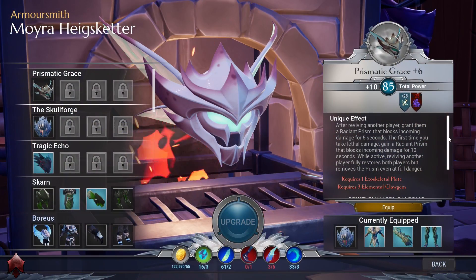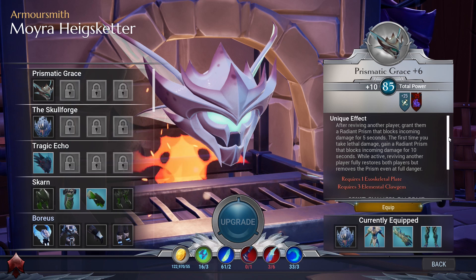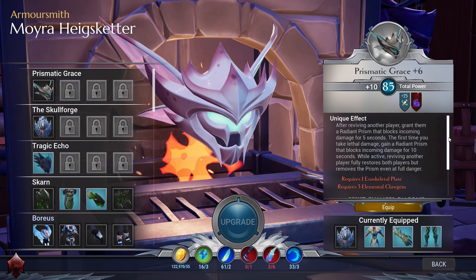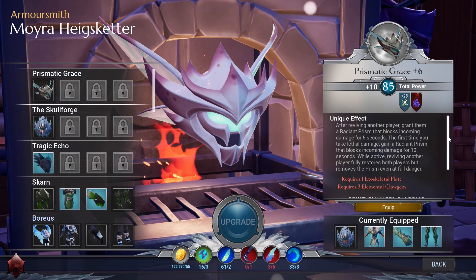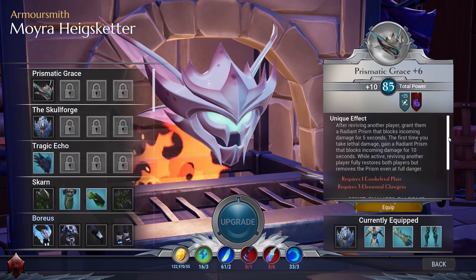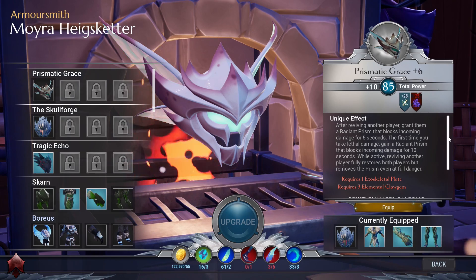Next we have the Prismatic Grace and the God Hand blueprints that drop from the Rezikiri fight. The Prismatic Grace is a Radiant Helmet. Its unique effect is that after reviving another player you grant them a Radiant Prism that blocks incoming damage for 5 seconds. The first time you take lethal damage you gain a Radiant Prism that blocks incoming damage for 10 seconds. While this is active, if you revive another player you will fully restore both players' health, but it removes the Prism.